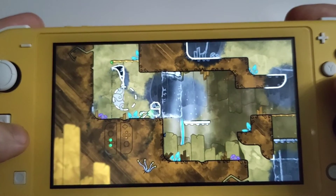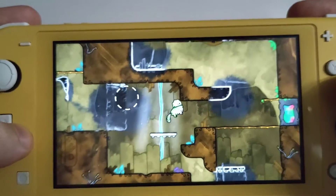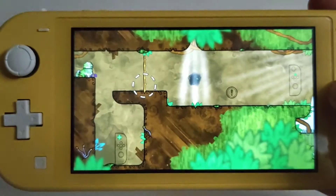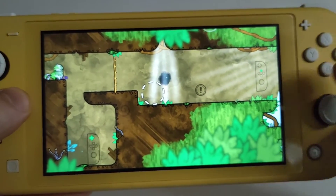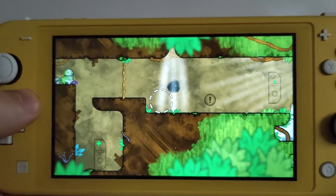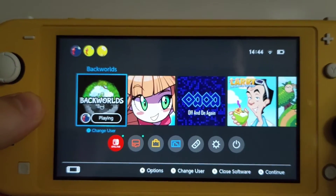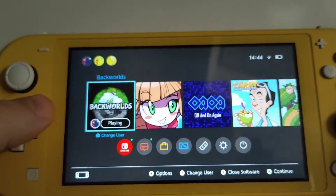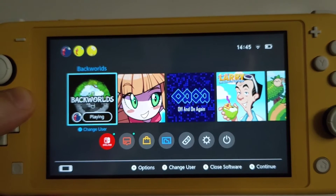I don't know what that noise is, but the game looks and runs really well — quite impressed. The lack of any sort of music or anything is kind of a bit weird, but there are sound effects, they're just very very quiet. That is it for today, just a quick little look at Backworlds on the Nintendo Switch Lite. Thanks for watching, make sure to like and subscribe, all the good stuff, and we'll see you again.